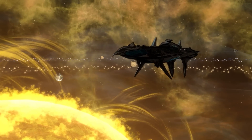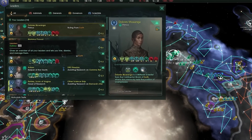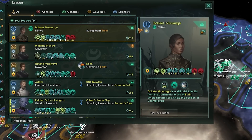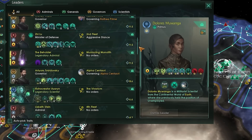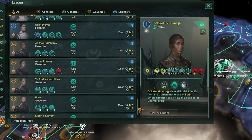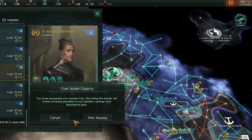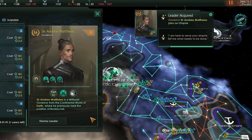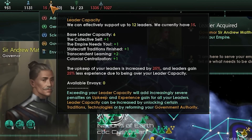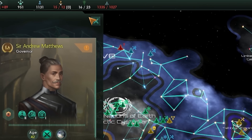Leaders will no longer be faceless pawns but controlled characters that inhabit your galaxy. To kick things off, we have the new leader screen, and this should instantly show you that we're no longer in Kansas anymore. There are tons of people with dozens of traits, all of which can be looked at, applied, or put to work within your empire. Leaders can still be recruited the same way — you pick them from a list, spend some unity, and there they are. Just be aware that unlike before, there is a cap on the amount of leaders your empire can support.